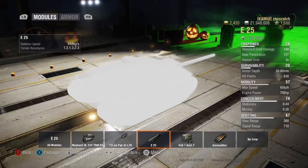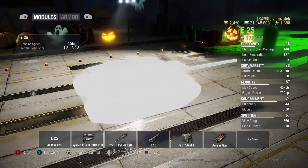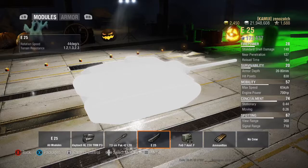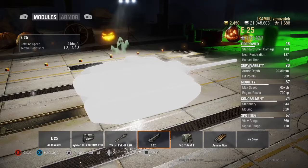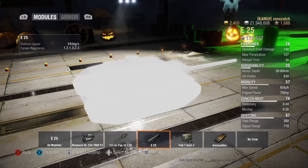The E25 tracks provide a rotation speed of 44 degrees per second with terrain resistances of 1.2 on hard, 1.3 on medium, and 2.3 on soft terrain. The tank turns reasonably well. Due to its low profile, you can pull up beside slow heavy tanks and they won't be able to depress their gun enough to hit you — a well-known E25 tactic seen in many replays.